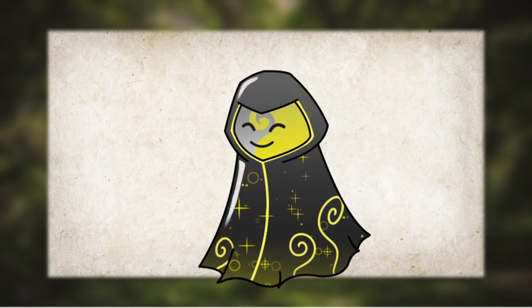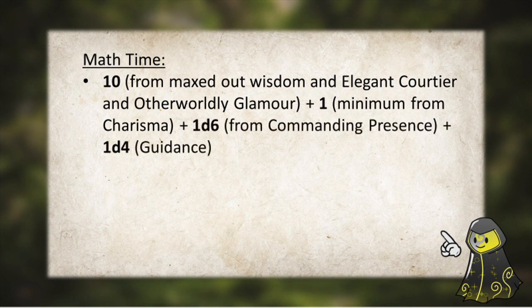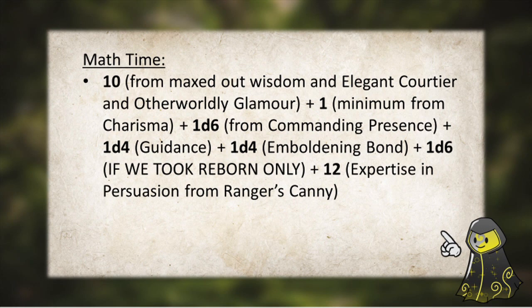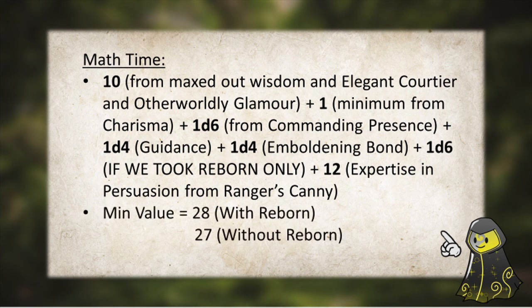Looking over the build by level 20, you have the potential to be incredibly persuasive with this combo. So let's math it all out. That's a +10 from maxed out Wisdom, a +1 minimum from your Charisma, a +1d6 per short rest, a +1d4 from Guidance, +1d4 from Emboldening Bond, a +1d6 if you took the Reborn race, and +2 times your proficiency bonus from Expertise. If you're beloved by the Dice Gods and you roll max for everything — the d20 included — using this combo you can get a whopping 63 to Persuasion Checks, or a 57 if you took Custom Lineage or Variant Human. And if the Dice Gods hate you and all your rolls get their lowest value, meaning you even get slapped with a Nat 1, that's still a 28, or a 27 if you chose Custom Lineage or Variant Human.